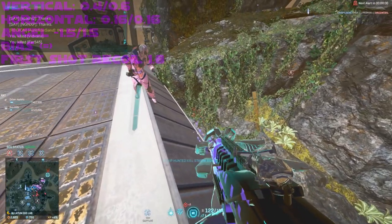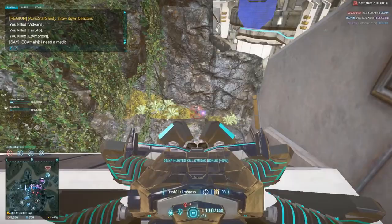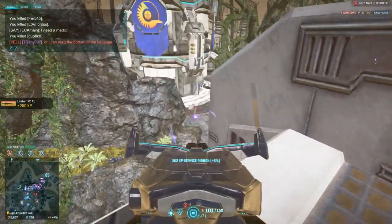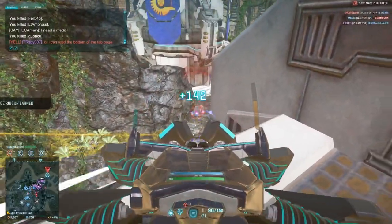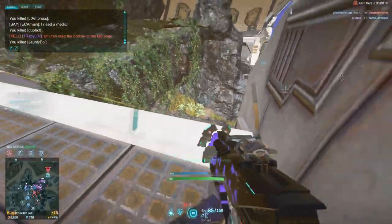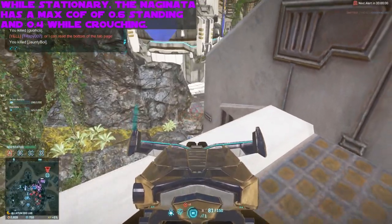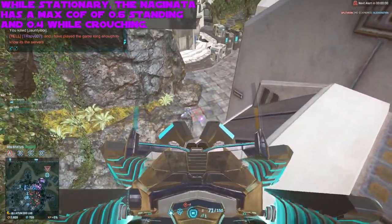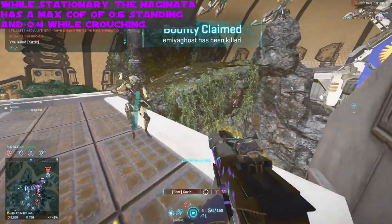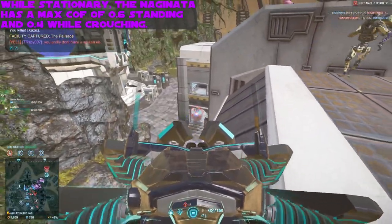Something's off about the Naginata's character. It's strange — crossover features from multiple damage models. Wait a minute. Traditional Japanese anime weapon. It's a trap! There's a big old secret hidden underneath the skirt of the Naginata: its unique trait of capping its maximum cone of fire bloom while standing still, which is also step one of an easy two-step process of getting shot in the fucking face.